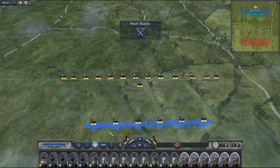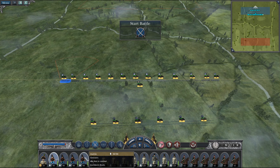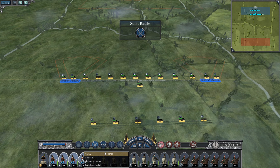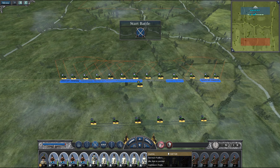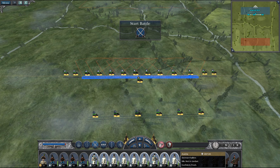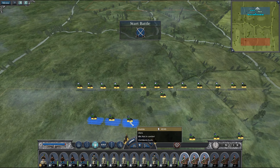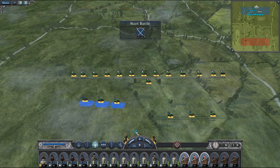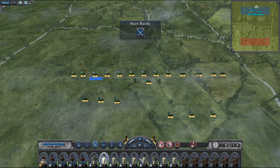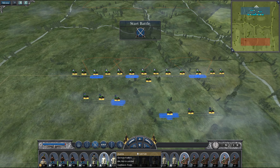Another thing you can do is hold down the shift key. If I start with Grenzer here and hold down the shift key, it'll select all the unit cards within that range. So hold down shift can be useful if you've purchased your units in an order that you're happy with. The other thing you can do is hold down control, and that'll let you select specific units that aren't next to each other, which can be very useful.